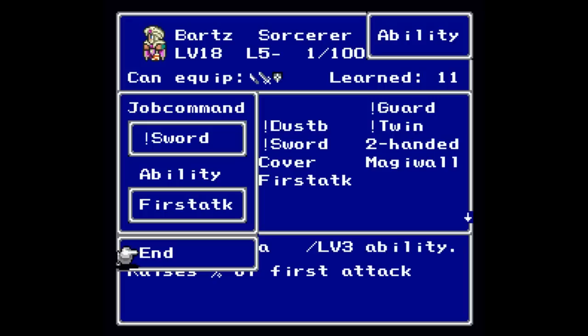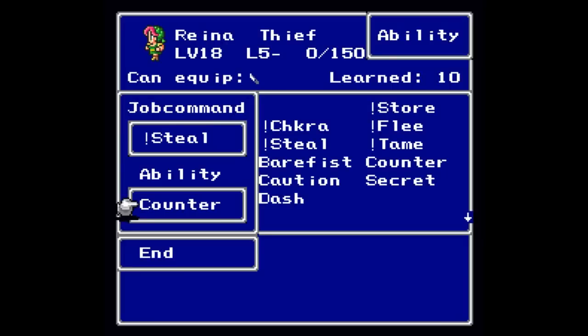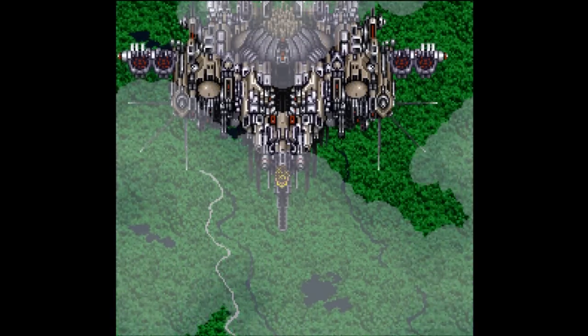Magiwall would probably be the best alternative, but I'm happy with that setup. Reina is back as a Thief because there are a lot of secret passages throughout the next dungeon, so I've given her Counter, which is probably the best thing for her. I might consider Bear Fist though. Galuf and Faris are moving forward, and I've changed Bart to get more Sorcerer abilities.